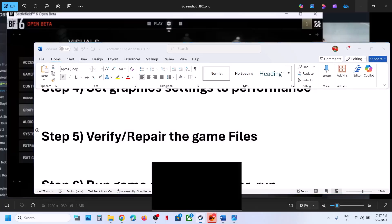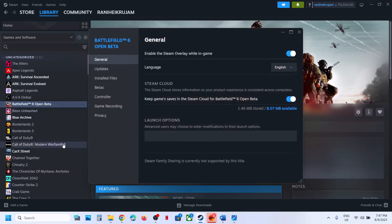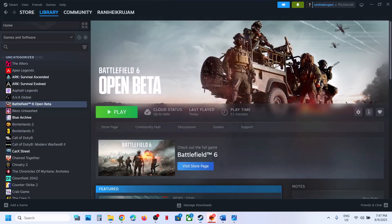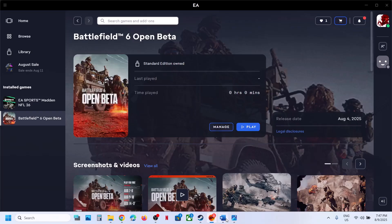The next step is to verify or repair the game files. If you have the game on Steam, right-click on the game, select Properties, go to the Installed Files tab, and click on Verify Integrity of Game Files. Once verification is done, launch the game. If you have the game on the EA app, click on Manage and then click on Repair. After the repair, launch the game.